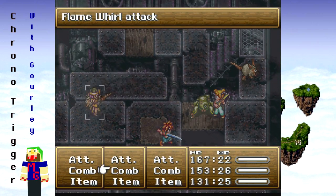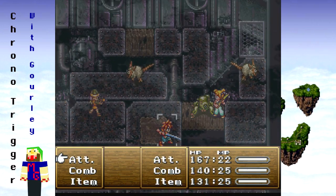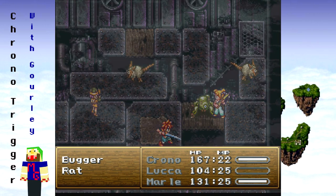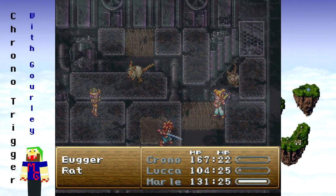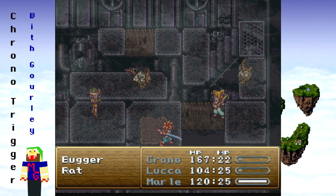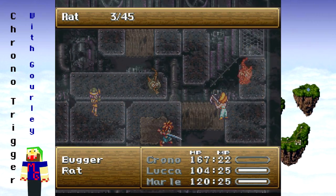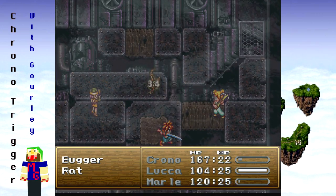We want you to do Flame Toss. It said hit all the enemies in the line — oh, that does hardly anything. We might as well just had you attack. Well, she's dead. All right Marley, your time to shine — good job. She did not kill her though.